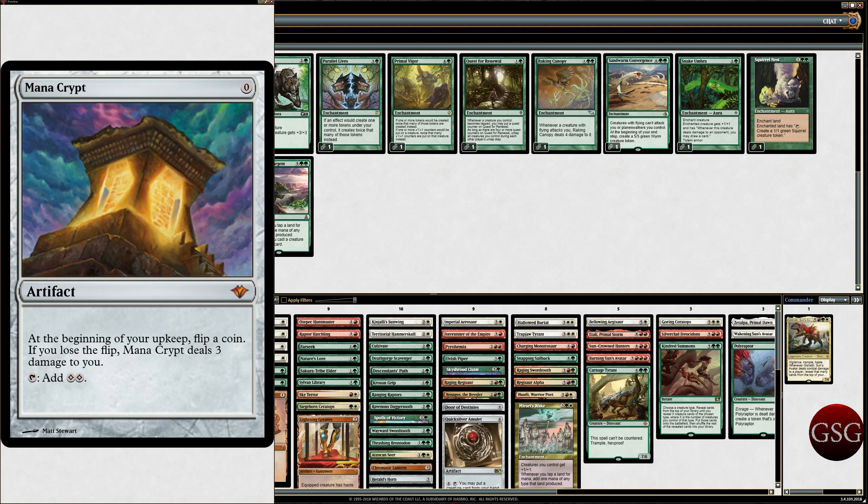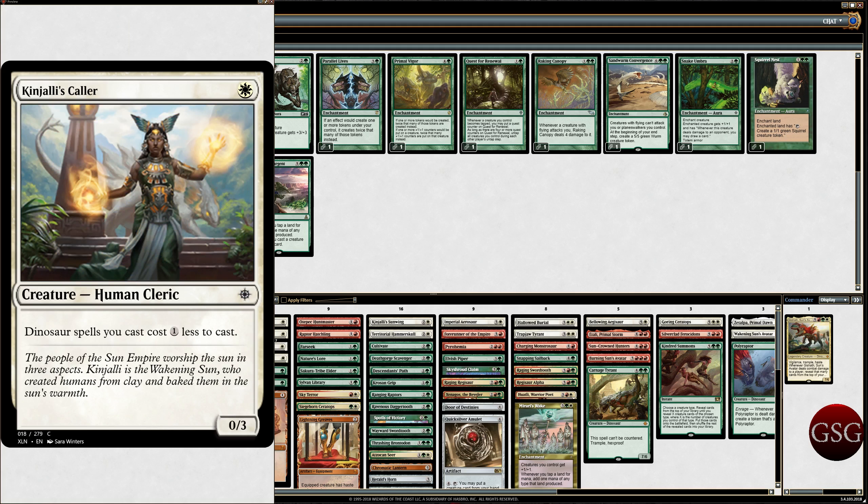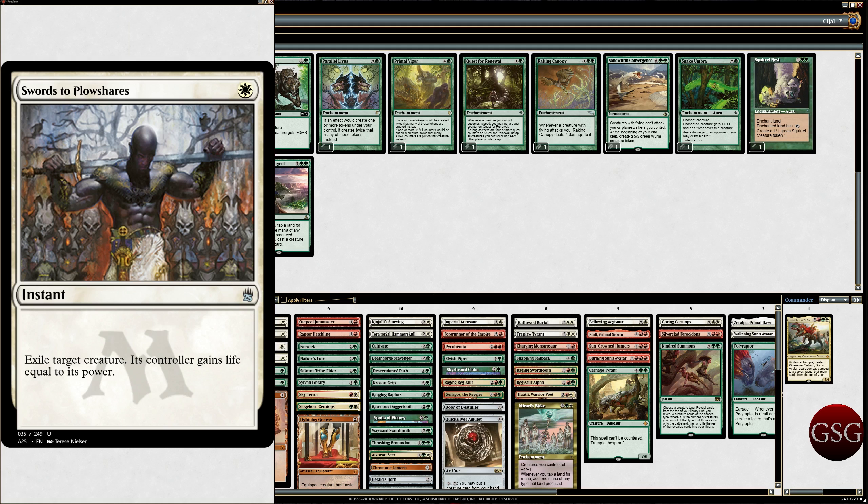Mana Crypt — almost every single one of my decks now has Mana Crypt because I bought it for Moxfield, and since I only need one copy, I probably won't ever buy this on paper. Then we've got Enlightened Tutor — it just helps me go get Mana Crypt, Quicksilver Amulet, Door of Destiny, Mirari's Wake, or whatever enchantment or artifact I need. It's a 1-drop 0/3 Human Cleric. Make Dinosaurs cheaper. Path to Exile and Swords to Plowshares for any time I'm playing white — got to have that exile package and targeted removal.